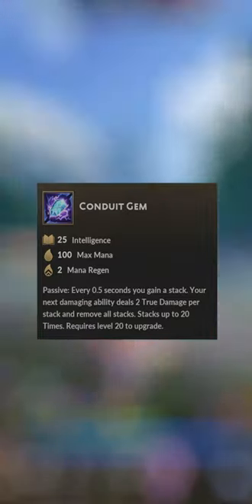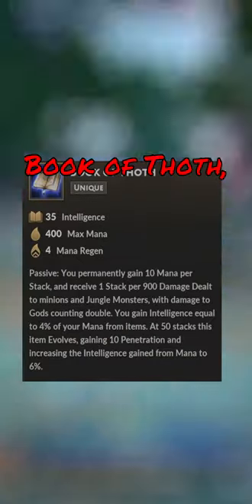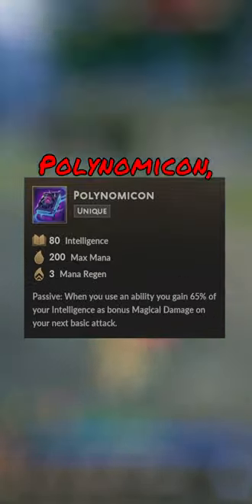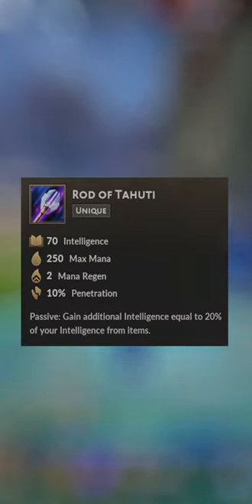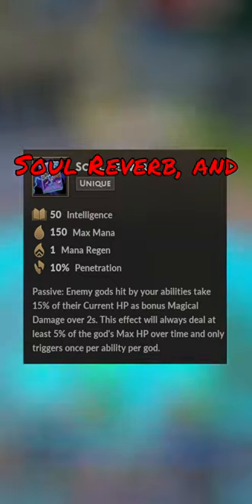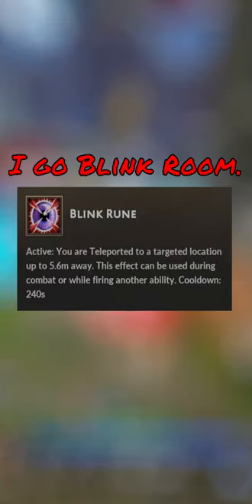Items that I like to build on Nua are Conduit Gem, Book of Thoth, Kronos Pendant, Polynomicon, Spear Desolation, Ratatuhuti, Soul Reverb, and then for my Relic, I go Blink Road.